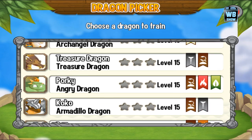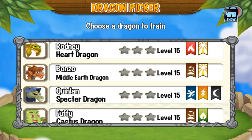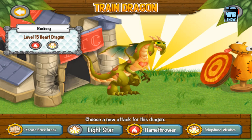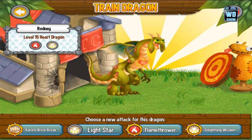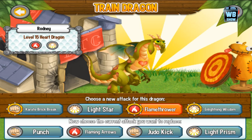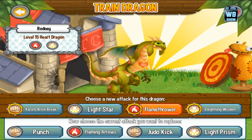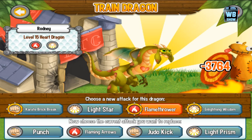Light and fire — the Chimera Dragon is light and fire too, same as the Heart Dragon. Get ready for the animation. His trainable skills are: karate brick, brick light, star, flamethrower, enlightening, and wisdom. Let's use flamethrower — he just shakes his head. That is unbelievable, like what is that?